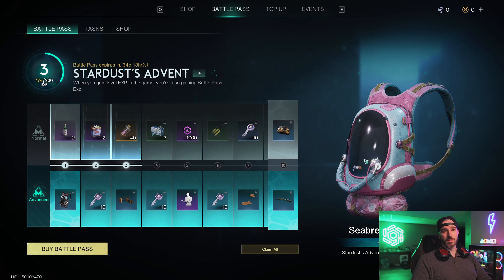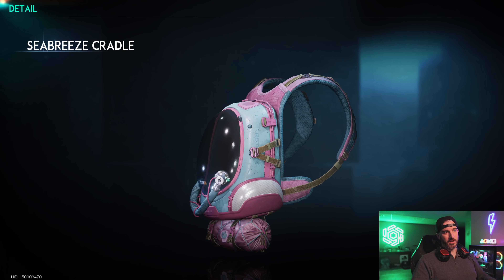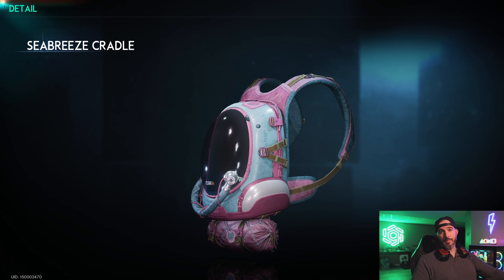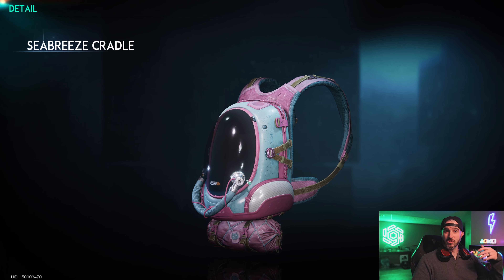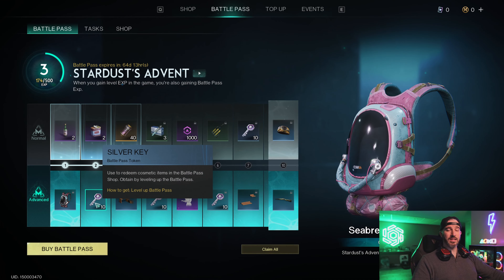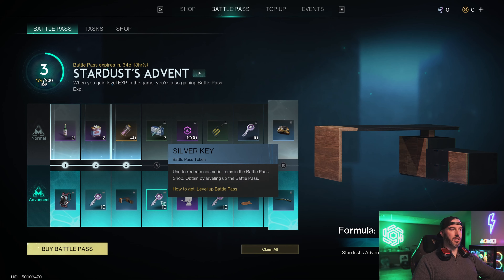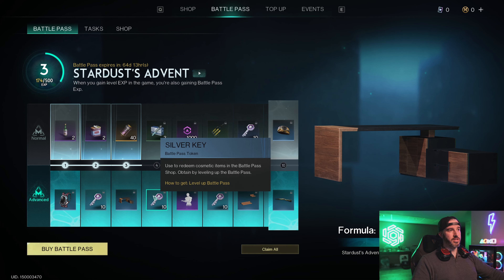There are 60 levels to the battle pass. At level one we're getting the Sea Breeze Cradle — this is our first cradle skin available in the game. Moving on we have silver keys and modern desk formulas. The silver keys will be used in a battle pass-specific shop that I'll go over in a minute for more cosmetics.